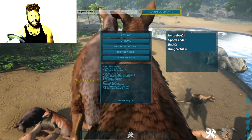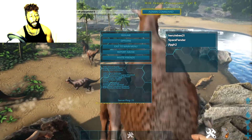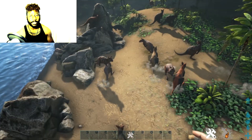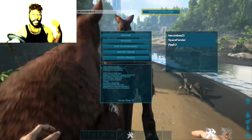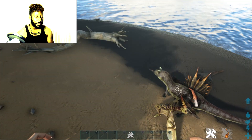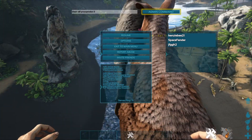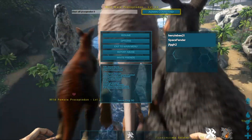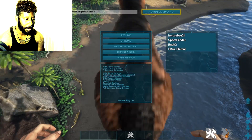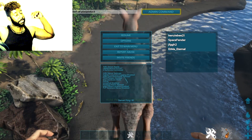Once you start hosting your own server, this is what you want to do. Before I even hosted a server, I'd hope and pray that the server I joined had DLC dinos — I'd hope to see a Genesis dino, a Scorched Earth dino, an Aberration dino — because it makes the game way more fun. I'm still spawning in kangaroos — I've probably spawned about 70 kangaroos by now.